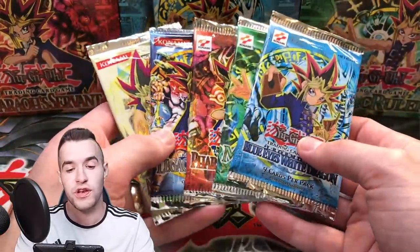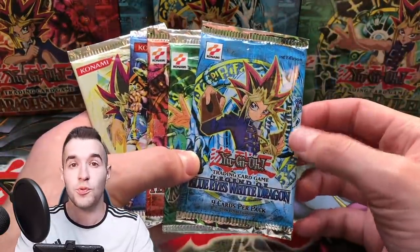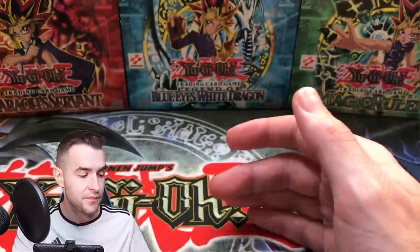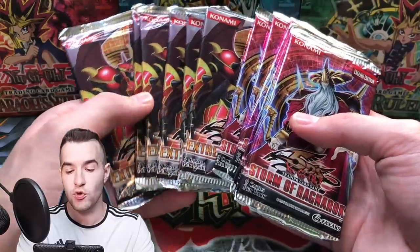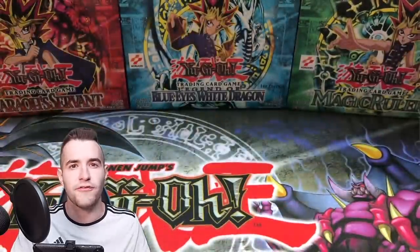Some of them have even more potential than others. The LOB has potential to pull anything, so that's going to be pretty crazy. We also have 6 Storm of Ragnarok packs and 6 Extreme Victory, so we got Ghost potential in here, Ultimate Rare, a lot of fun stuff.